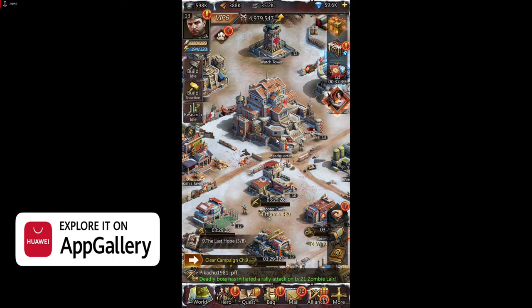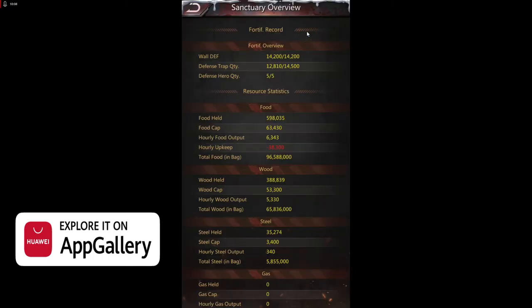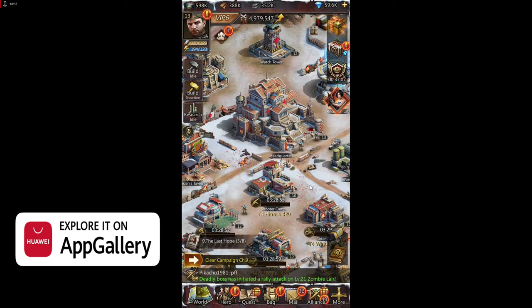Here is another little advanced tip. In your headquarters, when you click on headquarters you can click 'Sanctuary Overview.' Here you can see how many of each resource you have in your bag, so you know if you have enough for upgrading buildings and researches. That is a little trick — you can see your full statistics just by clicking Sanctuary Overview in your headquarters.